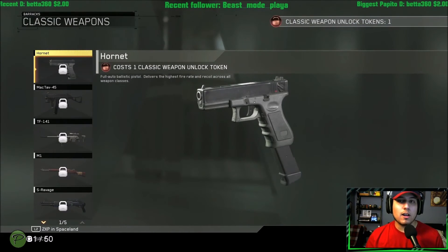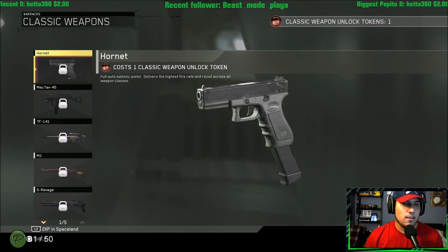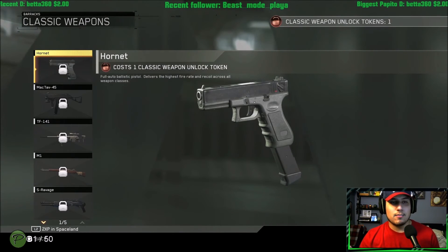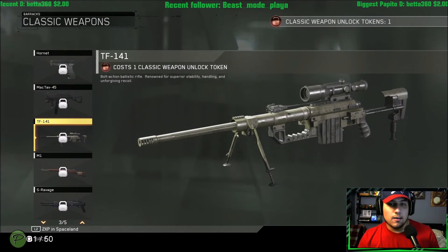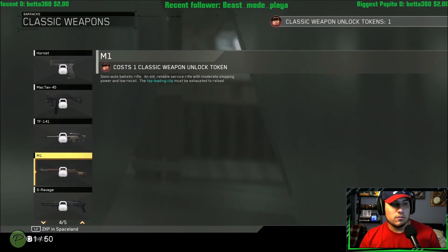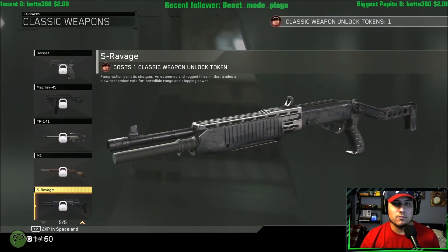Then you get one classic weapon unlock. With that you can unlock either the Hornet, the UMP, the Intervention pretty much from Modern Warfare 2, the M1, and the S Ravage which I'm pretty sure is just a classic pump action shotgun. You get the SCAR pretty much at level 55 as soon as you hit 55.